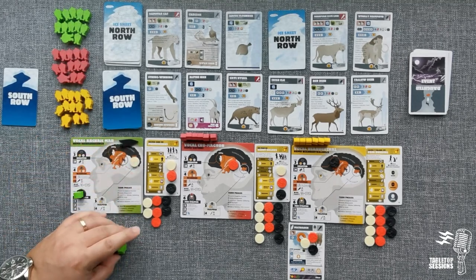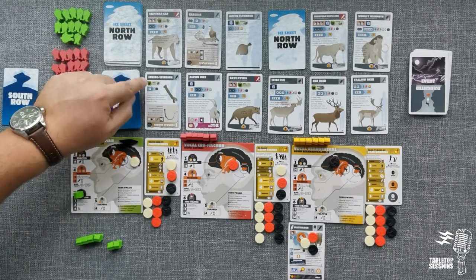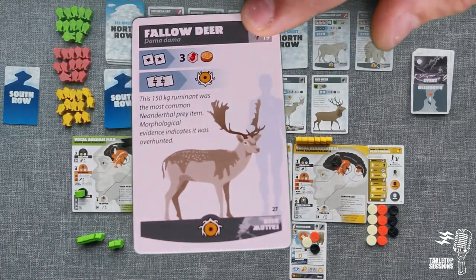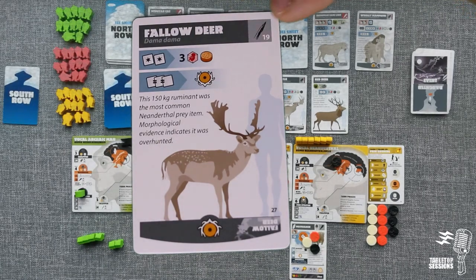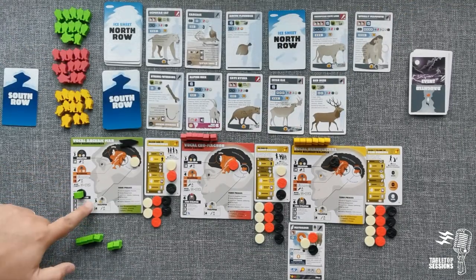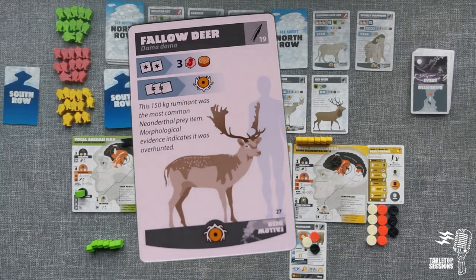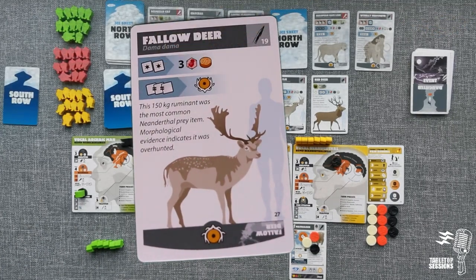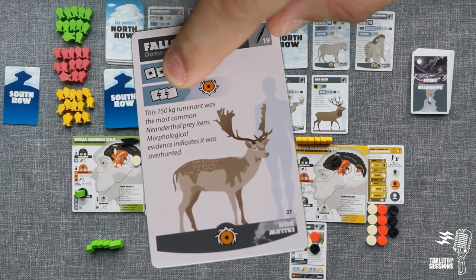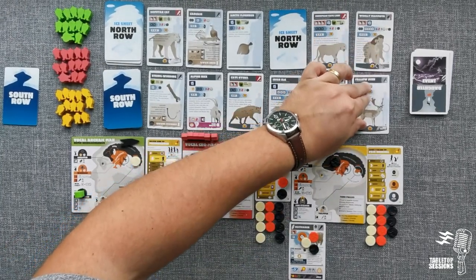To become a tribal society in a solo game, you need to get all six portal discs onto a character. Right now we can't create a Napper, Warrior, or Trapper. Let me show you the fallow deer card: it's a spear-type hunt, we need two successes where a star on the dice means a one or two on a roll. We get three babies and get to remove an orange disc. If we get three of the same number we must take it as a trophy.